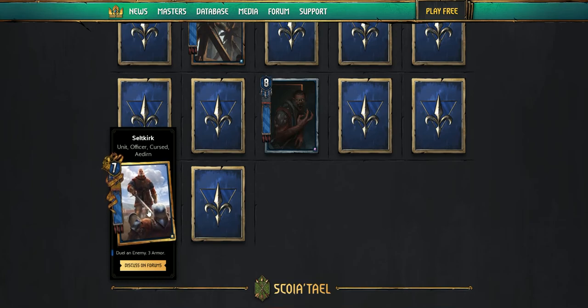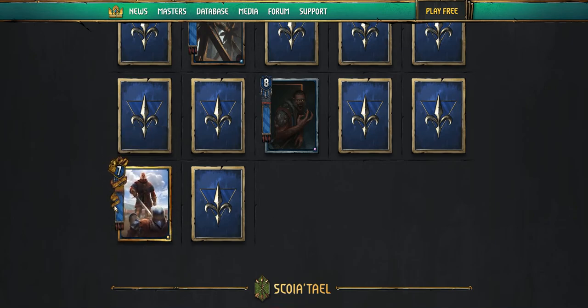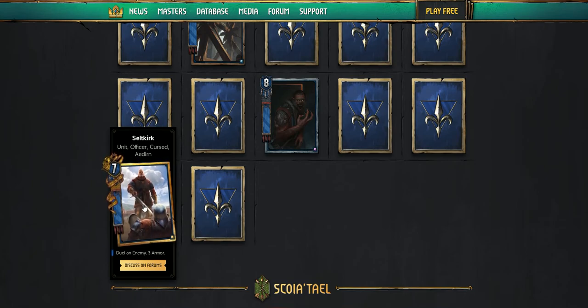Seltkirk — he's a unit officer, cursed. Duel an enemy, three armor. This thing has ten strength, so you just go blow for blow with whichever card you target. They keep attacking each other until one of them dies — if this thing has ten and you go up against something at nine, he's going to end up with one strength. You could play this with like Philippa and just nuke their whole board. The premium on this is insane — he turns into this purple-looking skull thing, the background goes all hazy. I'll give it a try for sure.